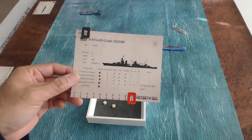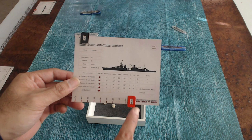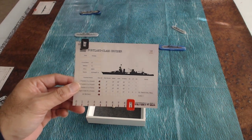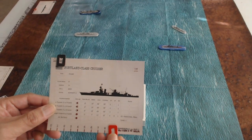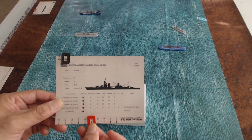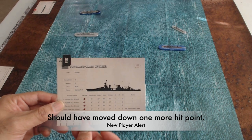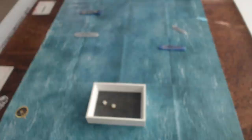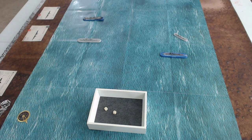To apply damage, you move the slider on the ship card down by however many points of damage it took — in this case six. The Portland is now down to 24 hit points on the card.